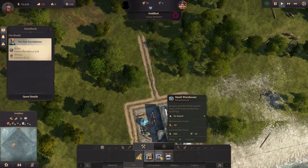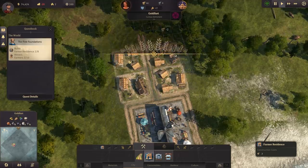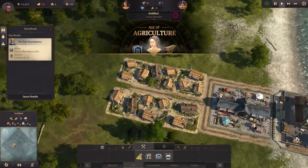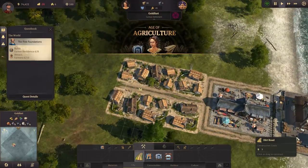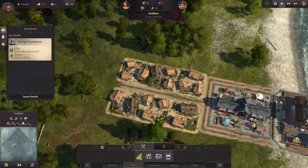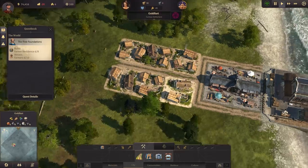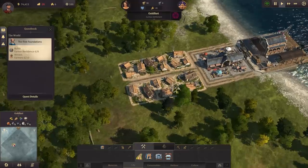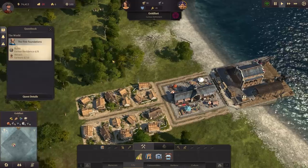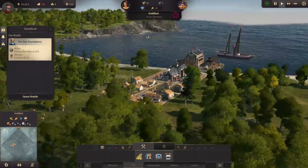Right now we just have farmer's residences, but you'll be able to upgrade these later as you unlock more things. Much like Cities Skylines, there are milestones you reach with your population as you advance your city — that's how you unlock additional things to build, like more technologies. This game definitely gives me major Banished vibes, which is a very good thing.